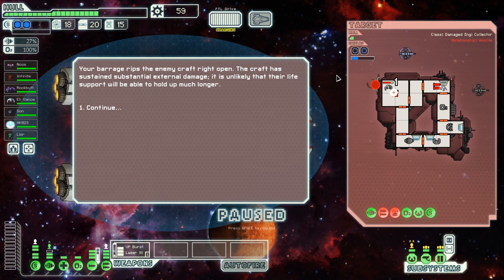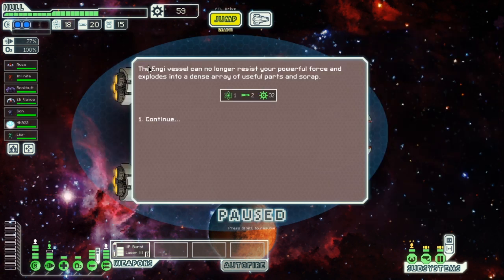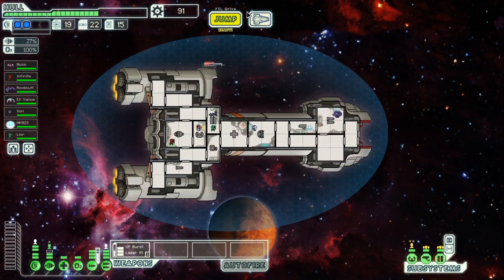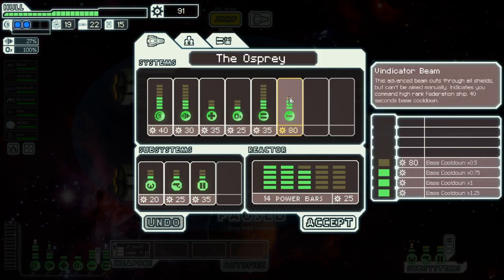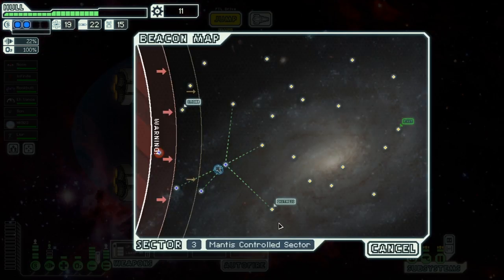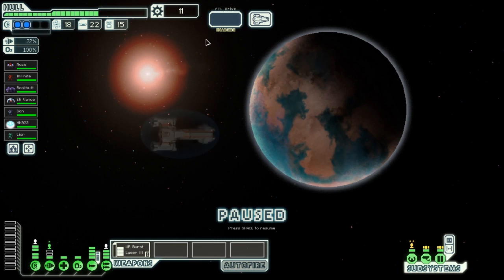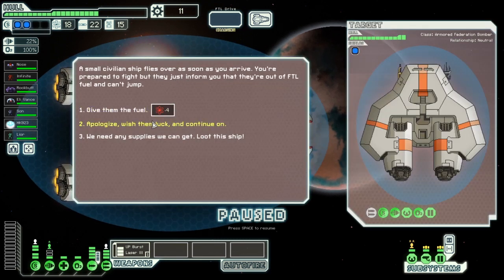Our barrage rips the enemy craft right open — they sustained substantial external damage and it's unlikely their life support will hold. The NG vessel can no longer resist our powerful force and explodes into a dense array of useful scrap. We're going to upgrade weapons because offense is the best defense, as they say.